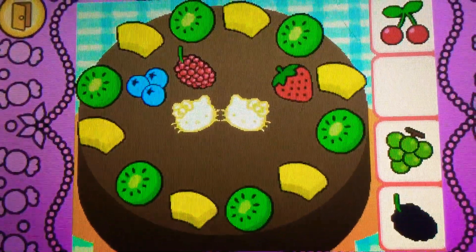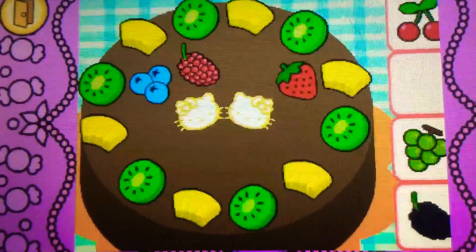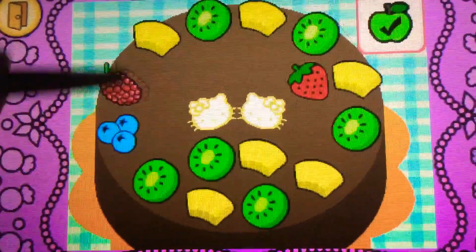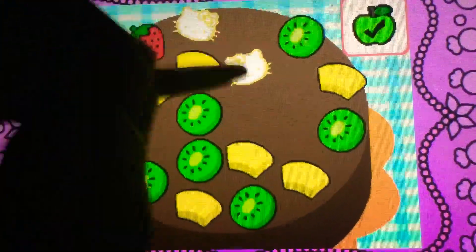Drag the blueberries on top. Cool. They're blueberries. They're blue. It's bonus time. You can drag to rearrange the toppings. Tap the check mark when you're finished.